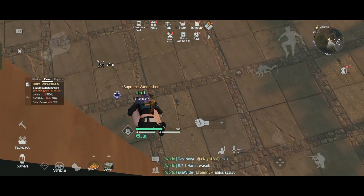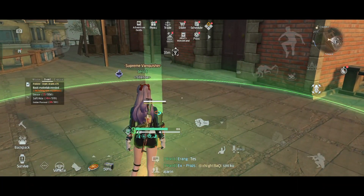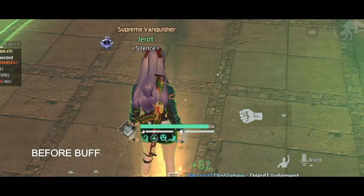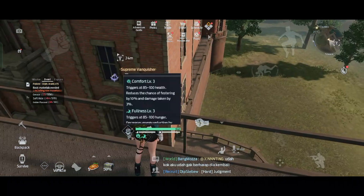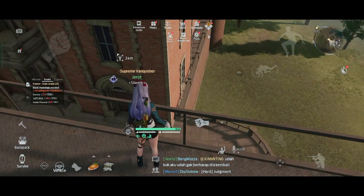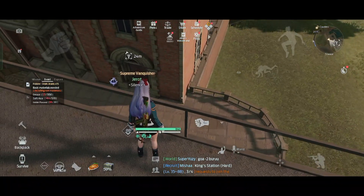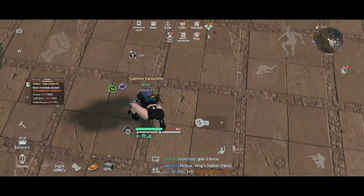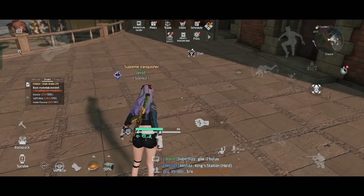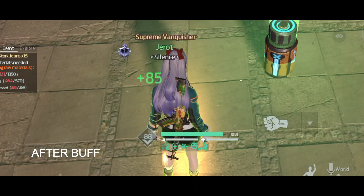First, I'm going to show you the healing device — the percentage I receive when healing with and without the food buff. Before buff, I have 82. Now let me eat my buff and deploy it again. After the food buff, I got 85, which is awesome.